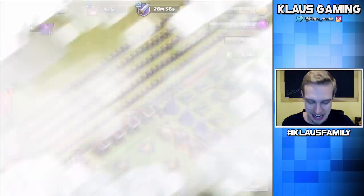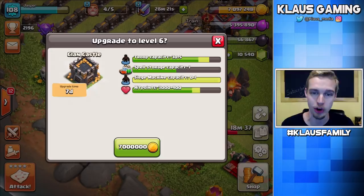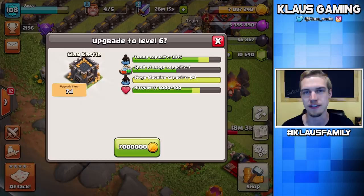So we have the loot we needed — we don't even need the star bonus. Now we can upgrade this Clan Castle. 7 million gold, 7-day upgrade. But what it does is it allows you to bring siege machines. It gives you extra troop capacity of 5 for attack and defense, but what's most important is that it can finally hold a siege machine. The Wall Wrecker and the Battle Blimp are both amazing and make your attack twice as powerful — probably twice as powerful with a max Wall Wrecker or Battle Blimp in your Clan Castle. 7 million gold — 3, 2, 1, BAM! And there we go. Number one priority — it is done.